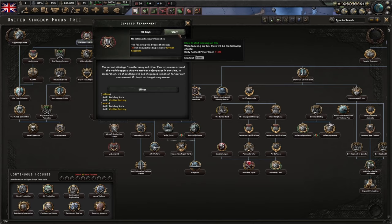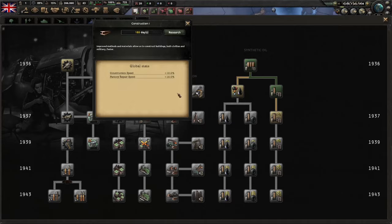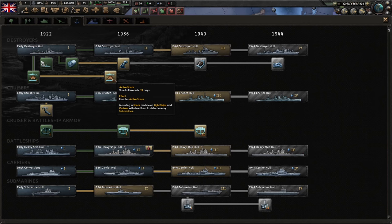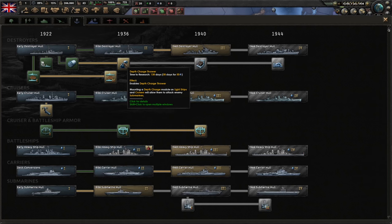We are going to start with limited rearmament to get those civs active as soon as possible. For our research, we're going to go for the standard industry techs — we'll be going down dispersed, as well as computing. You're also going to go for survivability studies, and once you finish that, jump over and complete the range improvements tech. Then jump into your naval tab and go for active sonar, improved catapult, and optionally the depth charge thrower — it's nice to have.